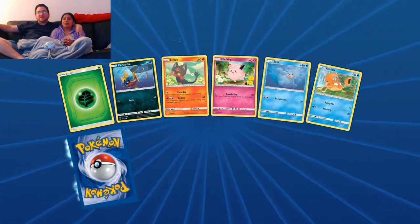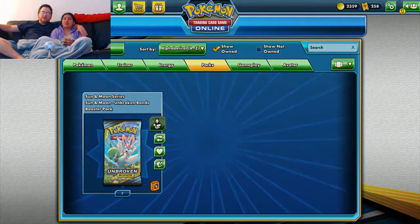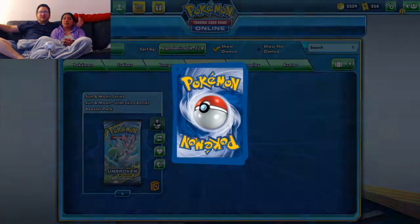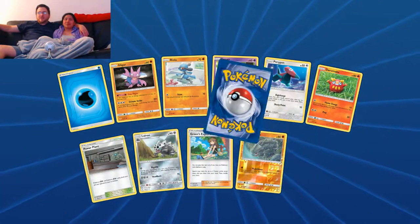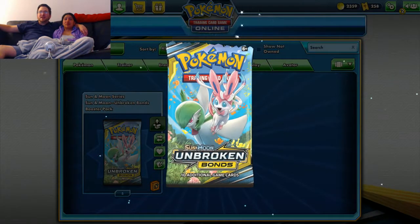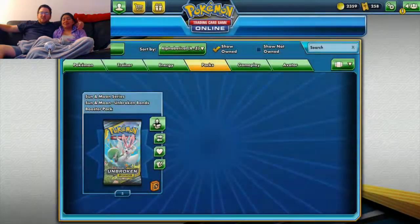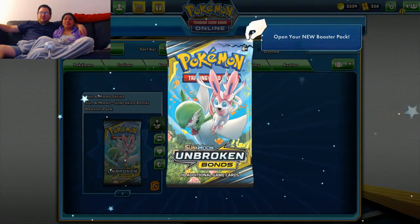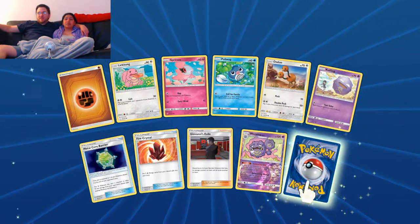I love the Pikachu and Zekrom deck because so many of my favorite Pokémon have a great spot in it. The deck runs Zapdos — my favorite legendary and second favorite Pokémon. It runs Zeraora, which has become one of my favorite Pokémon from Sun and Moon. Electric is just my favorite type, so seeing all these beasts in one deck is awesome. There's also Tapu Koko Prism Star — love Tapu Koko! That deck has more of my favorite Pokémon than any deck I'll probably ever play. I hope it can still be effective post-rotation; if not, I'll be playing it in Expanded.